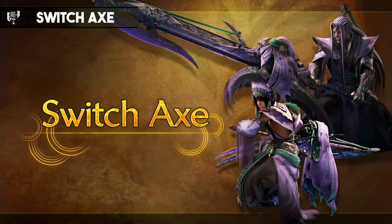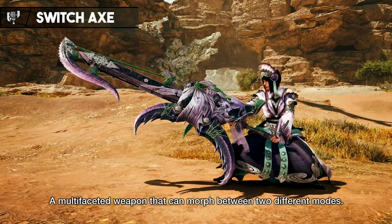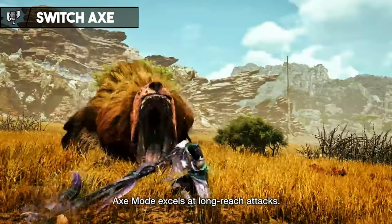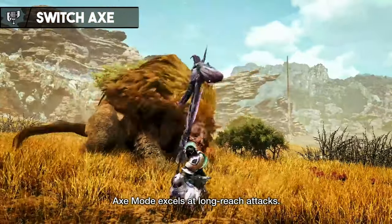One weapon that stands to gain a lot from this new system is the Switch Axe. Known for its versatility, the Switch Axe can switch between two forms: the Axe mode and the Sword mode. The Axe form is powerful with long reach and heavy damage, similar to that of the Long Sword.